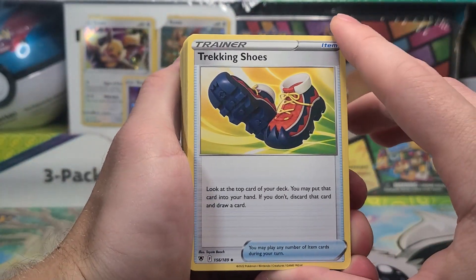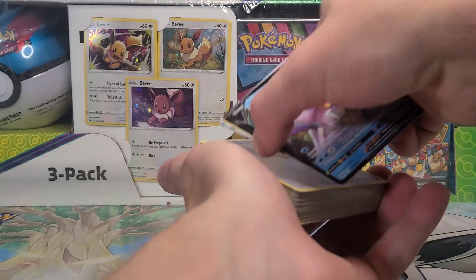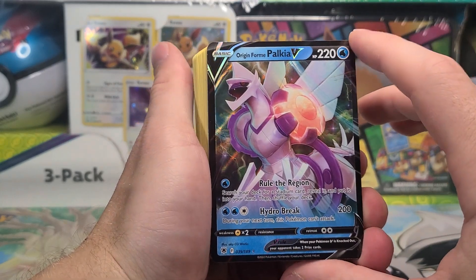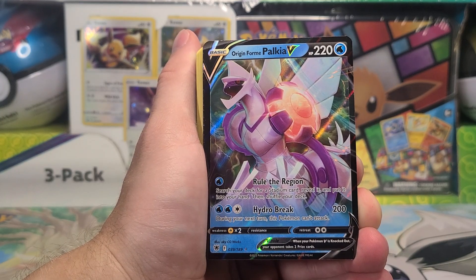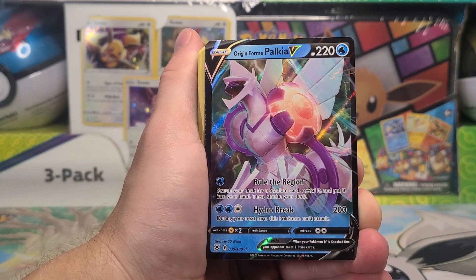So there we go — lots of Trekking Shoes, Boss's Orders, Iridas, non-holo rare exclusives, and the six Ultra Rares including the Radiant Greninja, which is like a $7 or $8 card at the moment. Either way, thanks for watching, guys. That was a quick rundown of the Origin Form Palkia V-Star League Battle Deck. We'll have more Crown Zenith openings to follow this weekend.